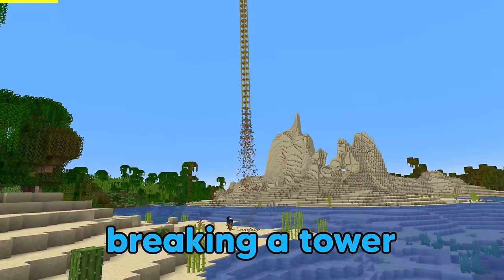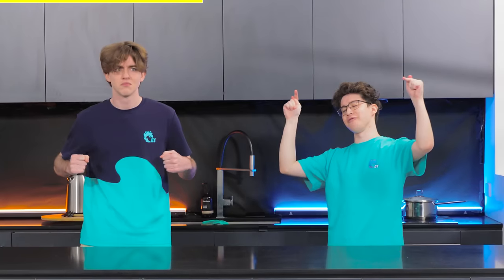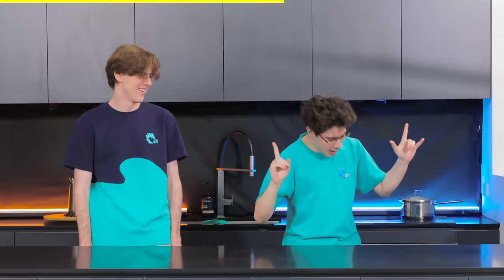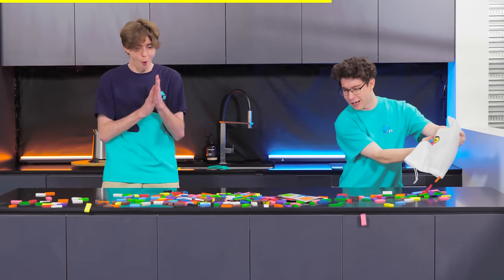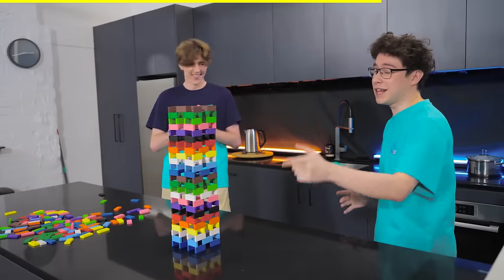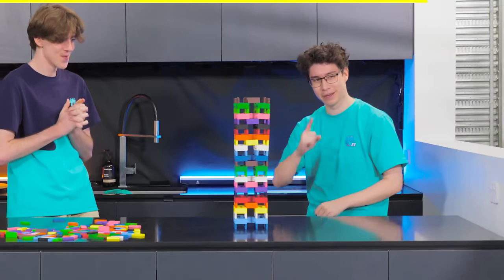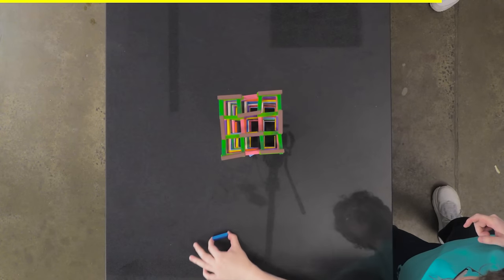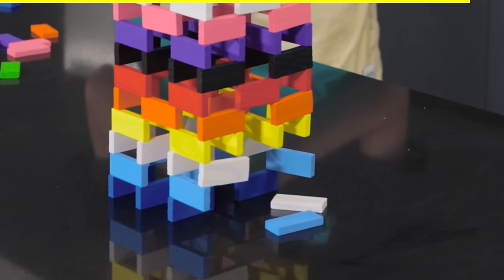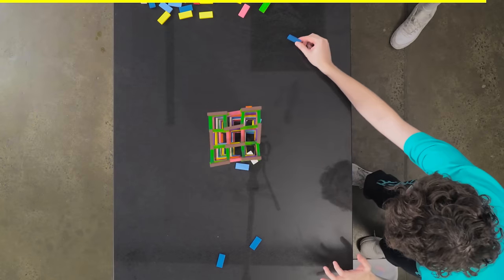To start, breaking a tower of scaffolding is extremely satisfying, so we're going to do it in real life. But that's not how scaffolding works in real life — it is how dominoes work. Just like breaking the bottom scaffolding in Minecraft causes everything to come crumbling down, it's the same for dominoes.